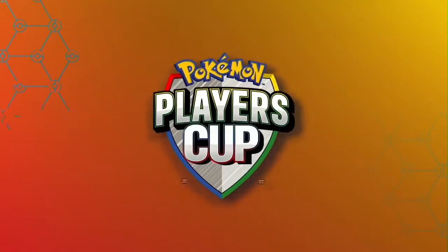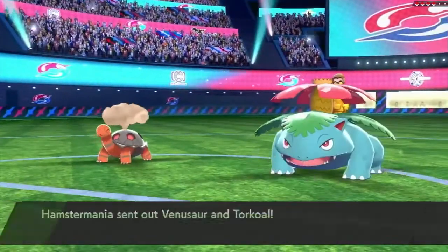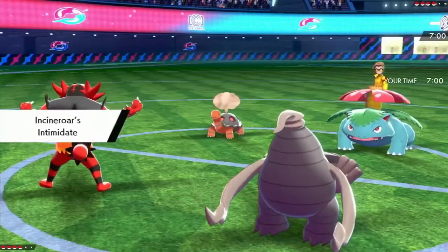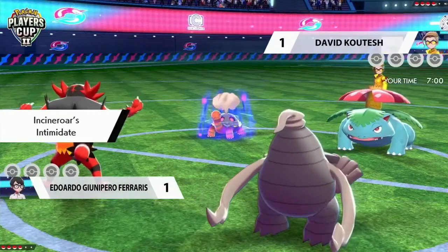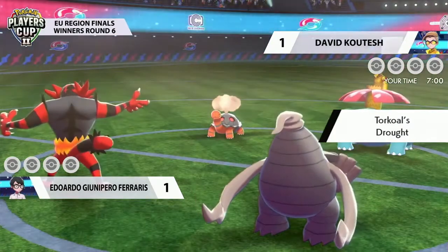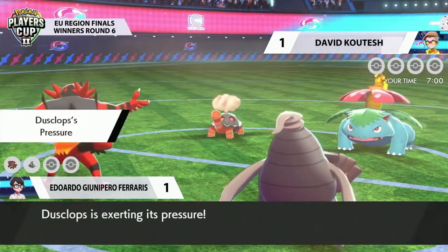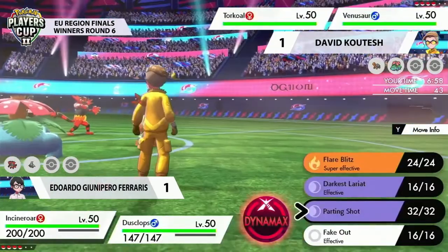Let's jump into game number three and see how this series ends between Eduardo Junipero Ferraris and David Kotesch. We're going to see Venusaur and Torkoal lead once again, and would it surprise you to see the Incineroar and the Dusclops as well coming out for Eduardo? Doesn't surprise me that we're seeing the same leads this time around for game number three.